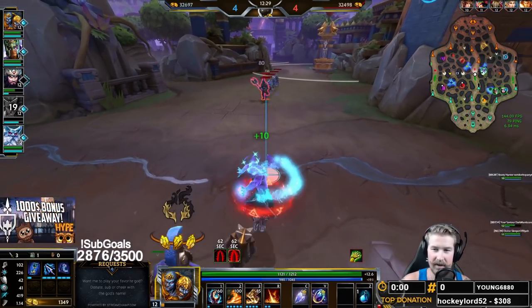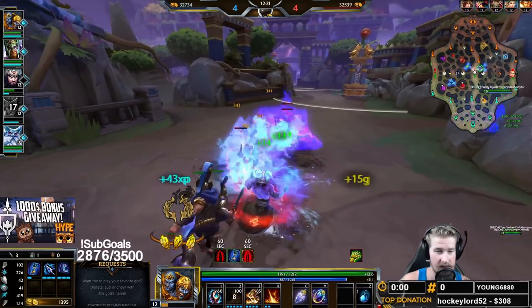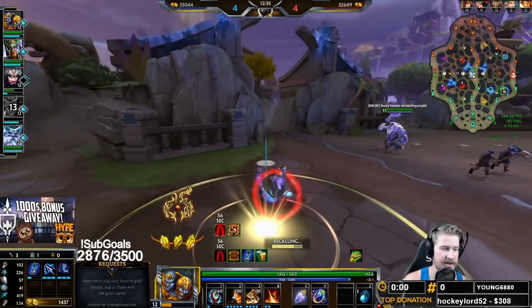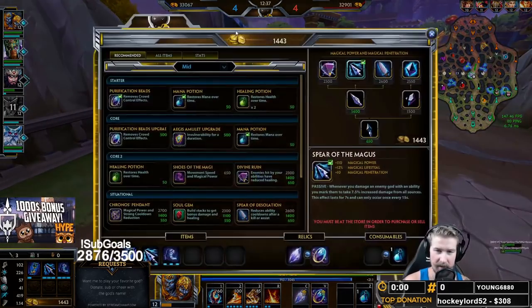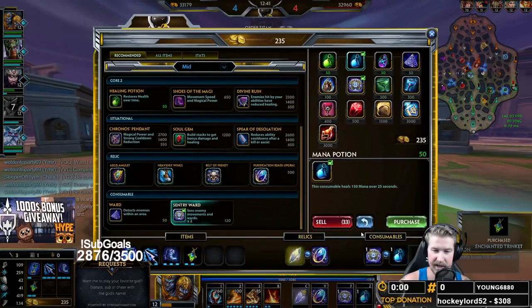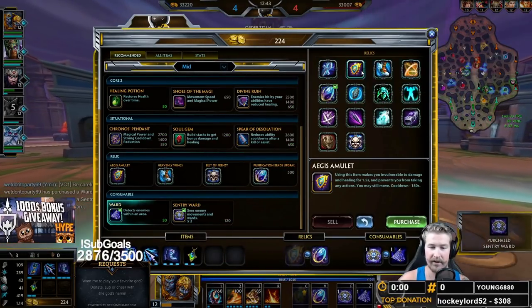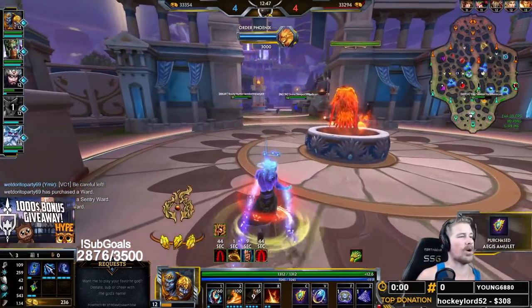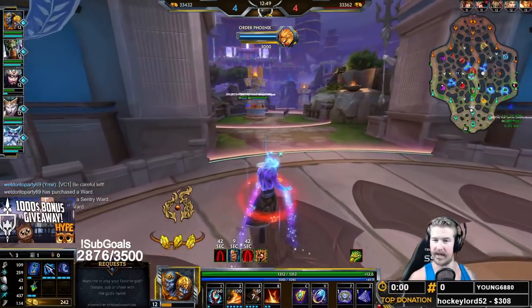Right now I need to be careful — I don't know where this Weelix is going to be. I really do need to back up and get some more wards out. So I'm going to go back, get my tier two going into the Soul Gem, make sure I get a sensory ward. I'm going to get rid of this mana pot and grab an Aegis as well, so I can get two more defensive wards out around my body to help me stay alive.